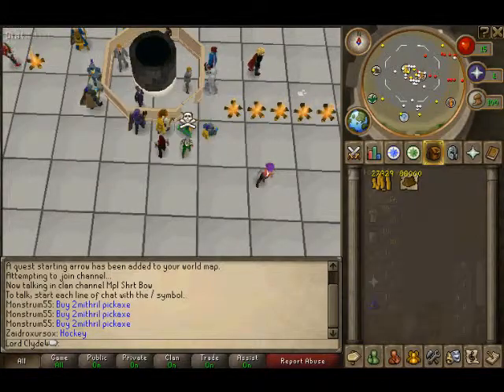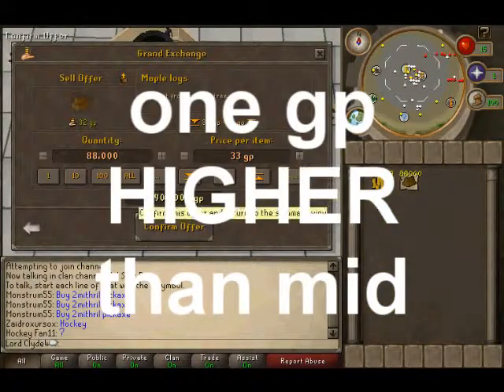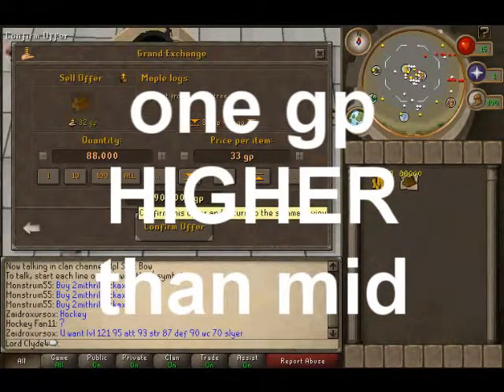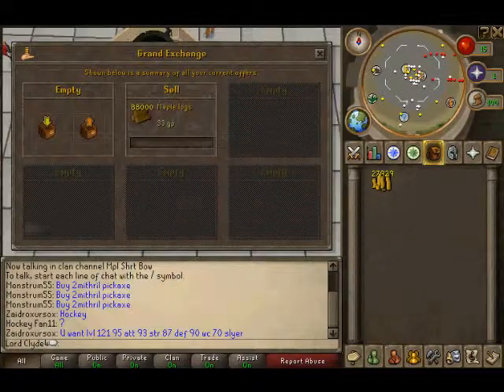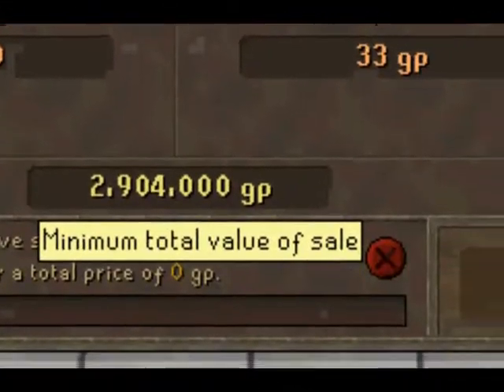Once you've got all your logs, you sell them at 1GP higher than mid. Just wait for those to sell — I got all this from doing those Maple Logs, merching them.